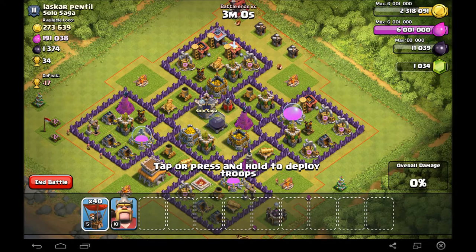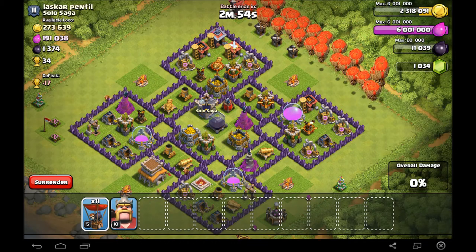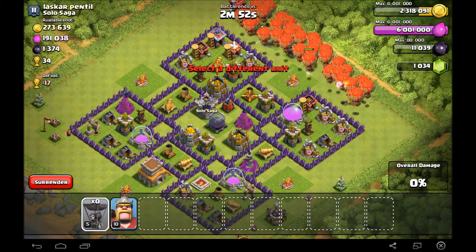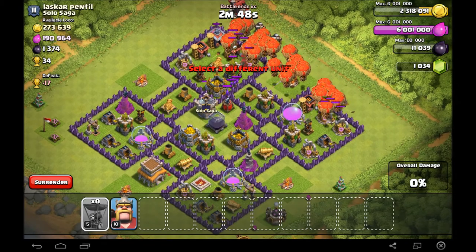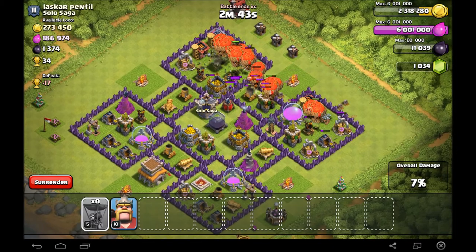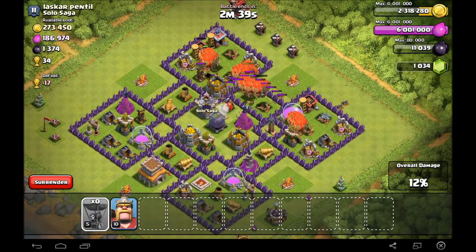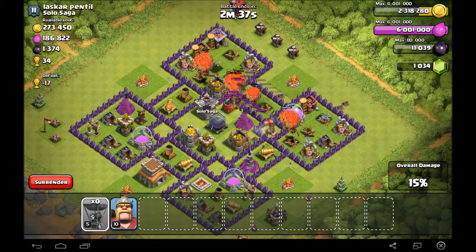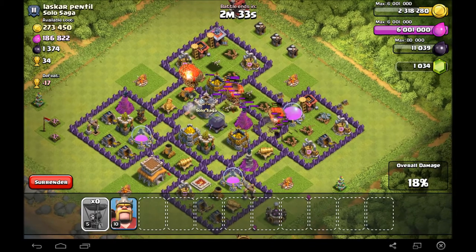Not even bringing any spells because I'm just that cool. We throw the balloons in behind, hopefully no clan castle — oh, there's stuff: only five archers, much better than a dragon. The balloons roll through, one air defense down, then an air bomb hits — I wish I had spells right now — but the air sweeper is down, only one air defense left.